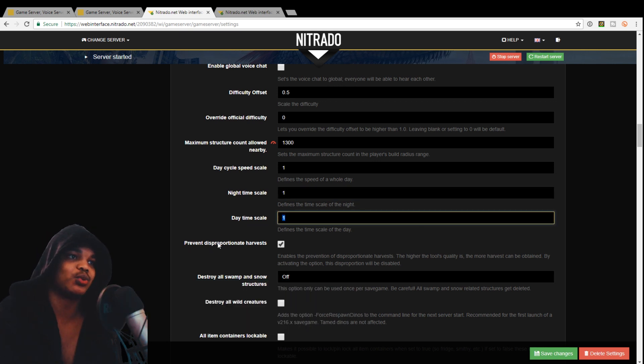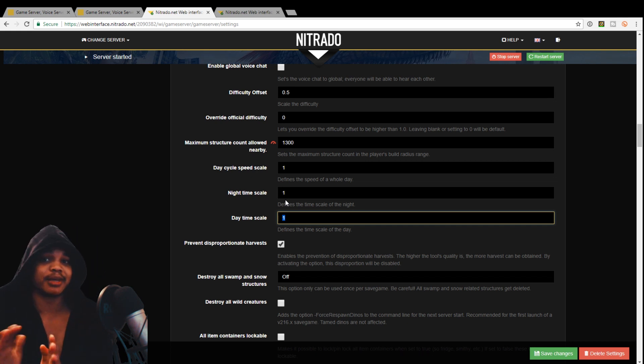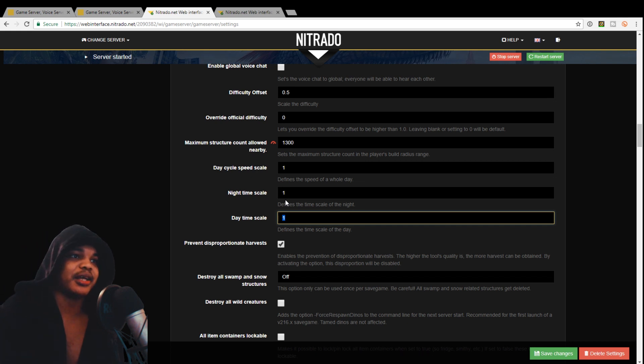That same thing applies with daytime. If you want daytime to last a little bit longer you can go like 0.5, and then set nighttime to like 4 or 5 — at 4 it was a pretty short nighttime, maybe like 5 minutes, and then it was straight back to day. I did that because I need to record on my server and if it's night it really looks bad. But I've since changed that on my servers because I haven't really been recording on them.